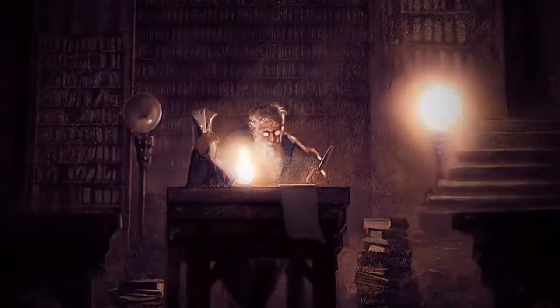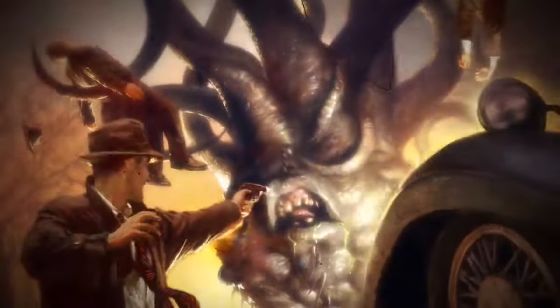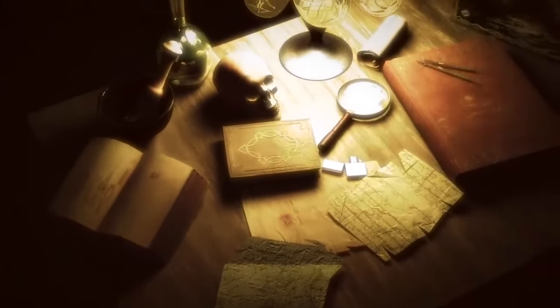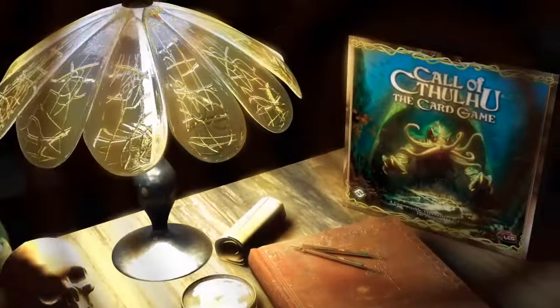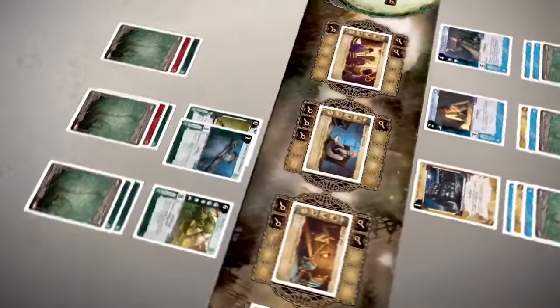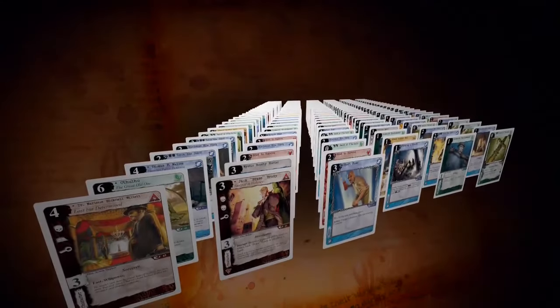Welcome to a strange and terrifying world inspired by the stories of H.P. Lovecraft, his literary circle, and the classic Call of Cthulhu role-playing game. In Call of Cthulhu the Card Game, players take on the roles of intrepid investigators and unspeakable horrors, trying to accomplish dangerous missions while battling the forces of their opponents. The Core Set features 165 cards that can be used to assemble 21 different deck combinations right out of the box.